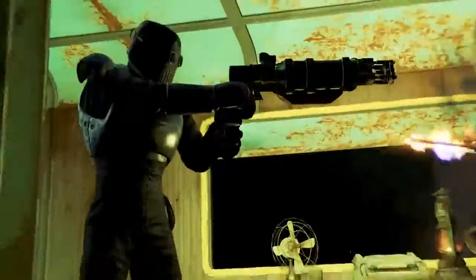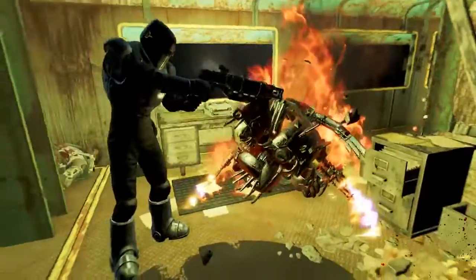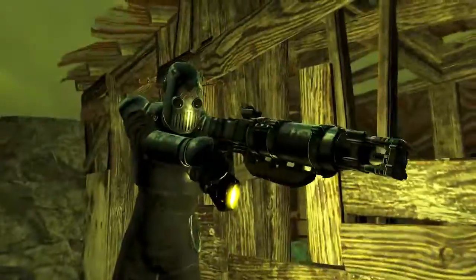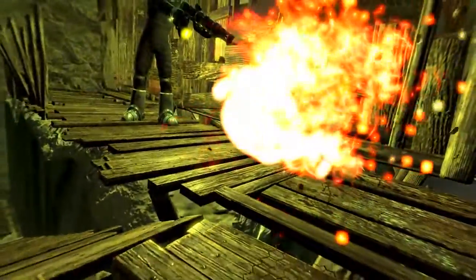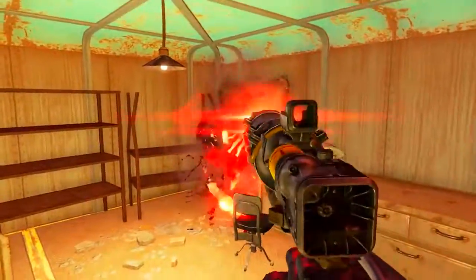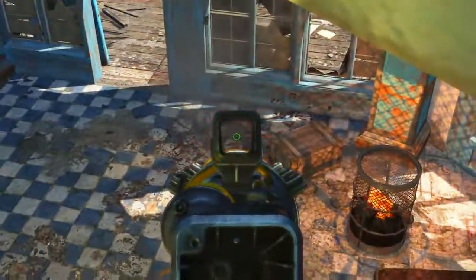Protectron's Gaze was first seen in Fallout 3 and was given to the player character as a reward from the Mechanist at the end of the quest Superhuman Gambit, provided that you helped the Mechanist. So even in Fallout 3 it was the Mechanist's weapon of choice, although how Isabelle Cruz obtained it I do not know — assuming of course she was not the original Mechanist.